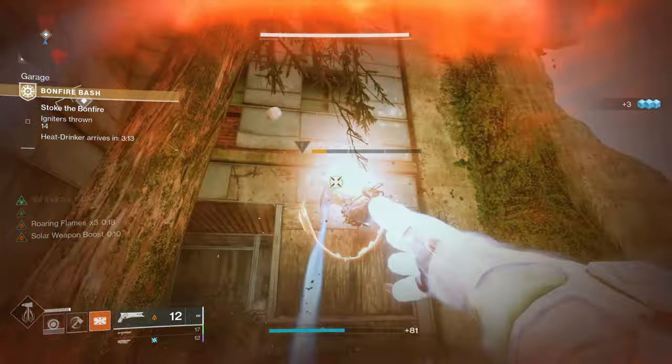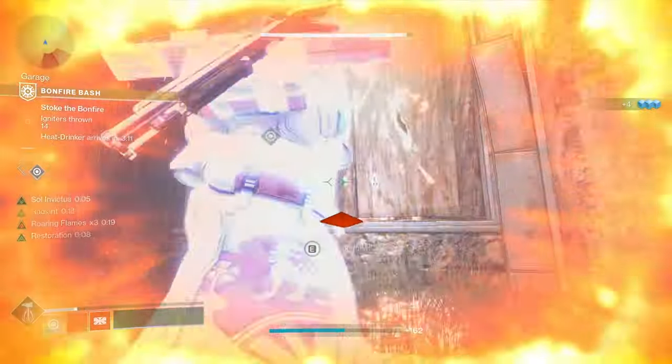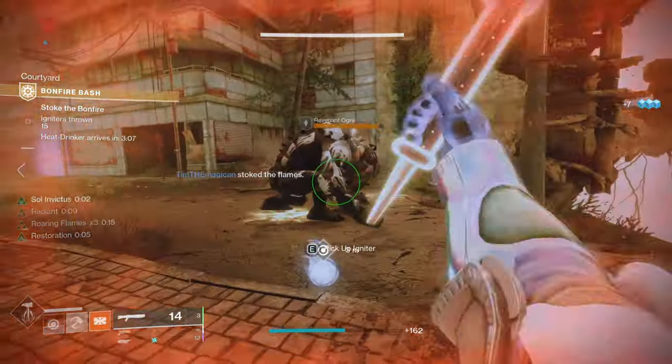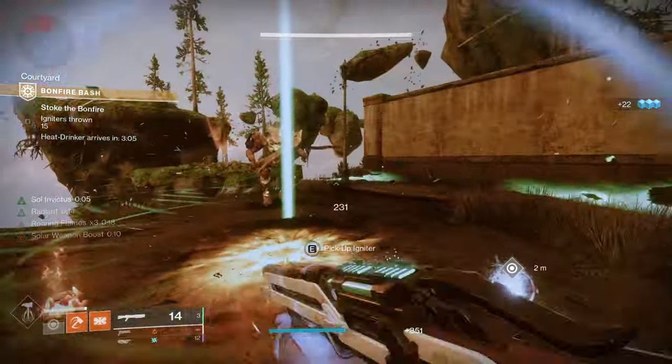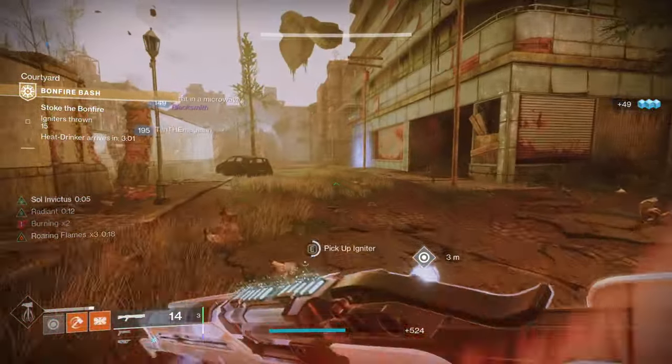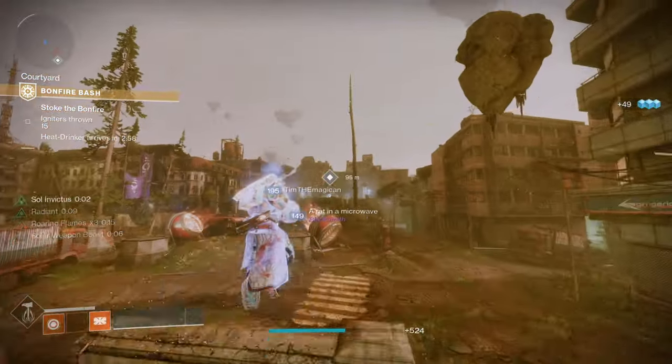So now you should be looking pretty good on armor to reroll and silver ash. Next let's talk briefly about the way high stat armor works. Keep in mind the math explained here is for legendary armor before its masterwork to 10, without any mods equipped.